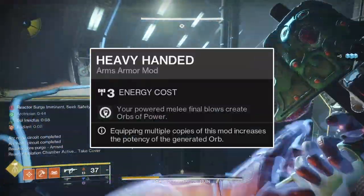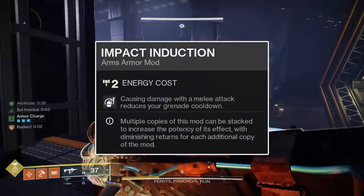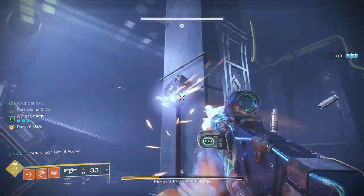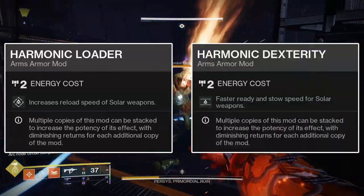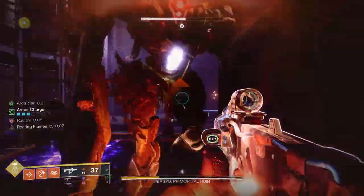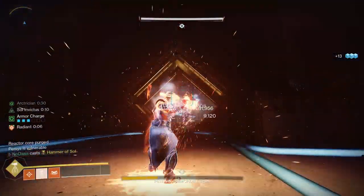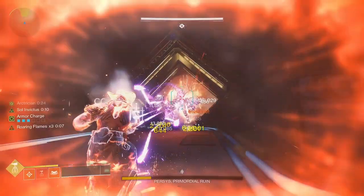Onto the arms mods: run one Heavy-Handed mod and two Impact Induction mods. Heavy-Handed summons an orb of power upon getting a kill with your powered melee, which will happen constantly with this build. The two Impact Induction mods together grant 25% of your grenade's energy instantly upon dealing any melee damage — powered or unpowered — on a hidden 7-second cooldown. You can forgo one Impact Induction for a Harmonic Loader or Dexterity mod, lowering the energy granted to 20%, which can significantly help your weapon DPS.